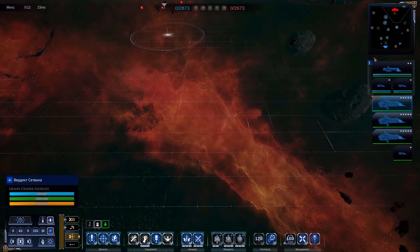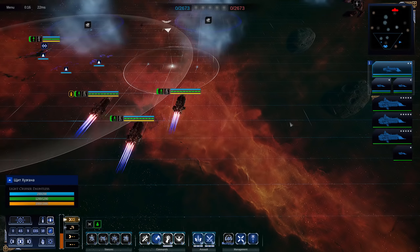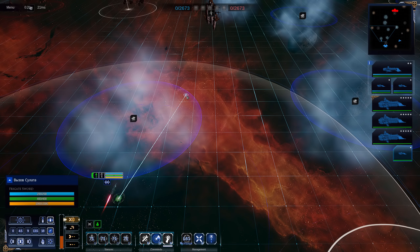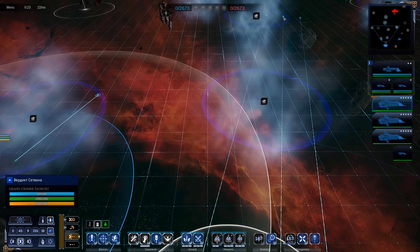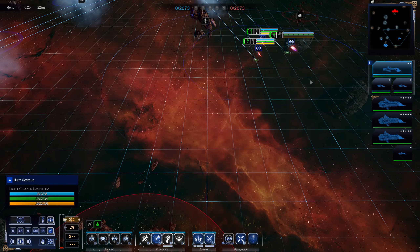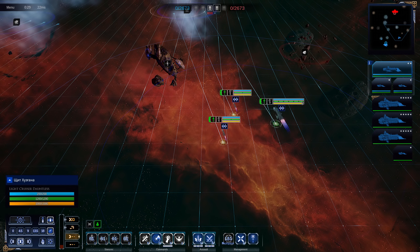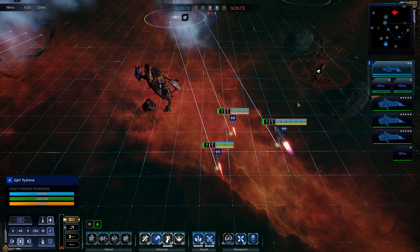I am rocking a bunch of Exorcists, and I would not recommend you use this. I also have a Dauntless and a few Swords around the map. We're putting all of our fighters to begin with on a little escort here, hiding them over in the gas cloud so the enemy can't see them. They're currently on a defensive stance — I can move them out if I need to.